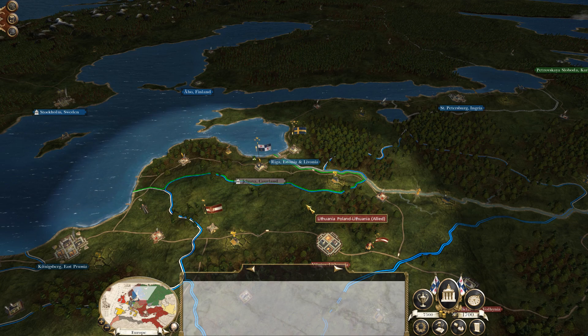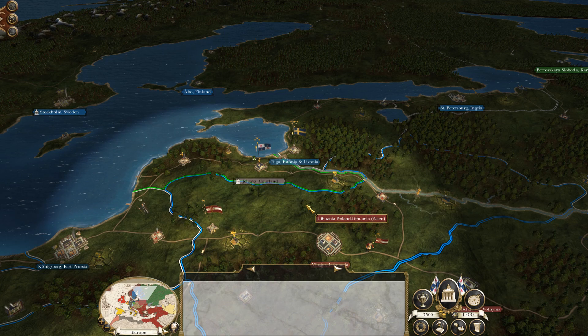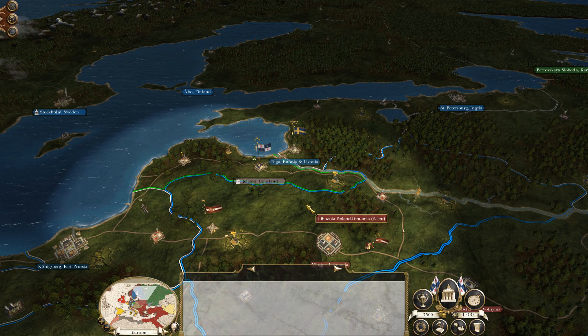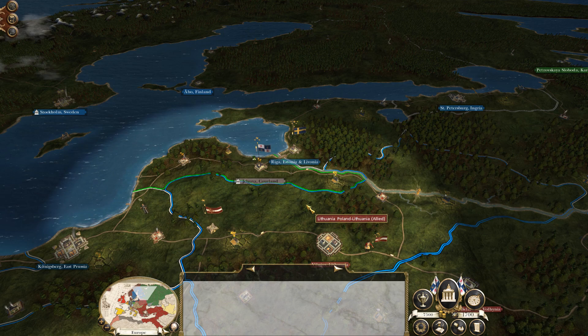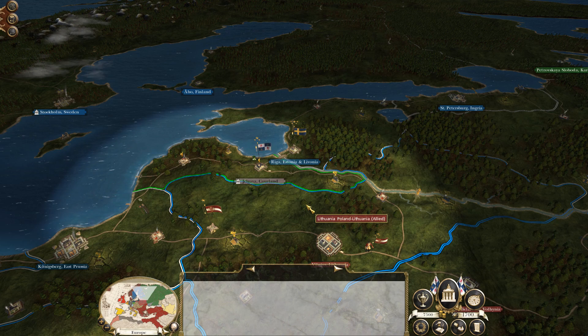Greetings my friends and welcome to a brand new Nations Guide. Today we're going to be looking at Corland — what we start off with, our future plans, our enemies, our allies, any future tactical and strategic advice, where we might expand, and also looking at trade and all the other things in between. We're trying to get a rounded look at what it's like to be Corland.